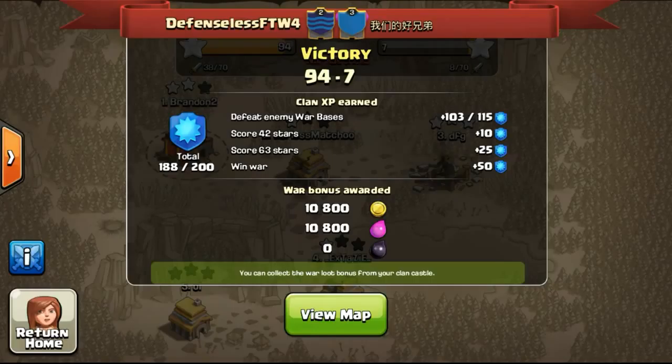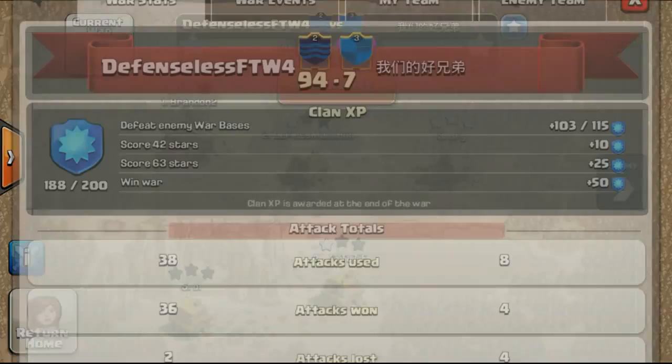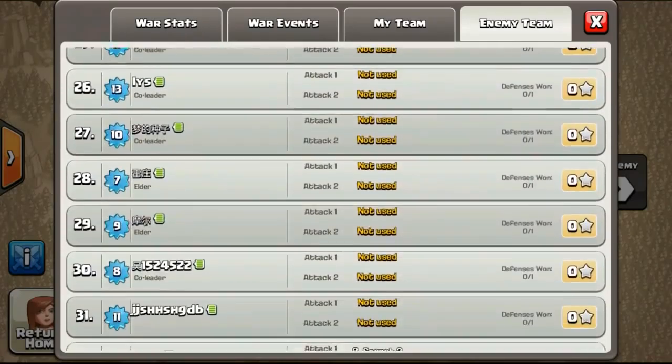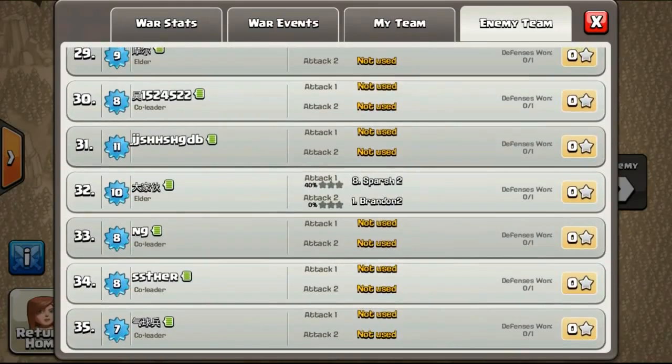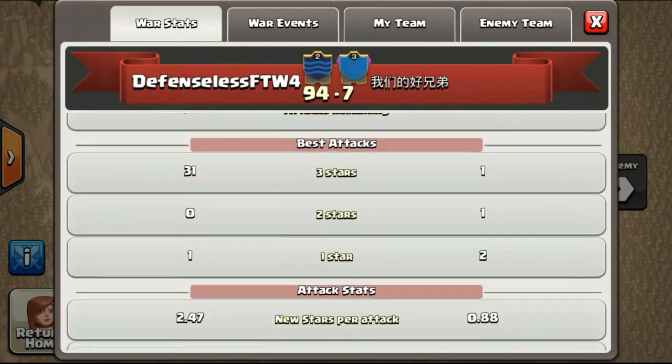This Chinese clan only managed to get seven stars. The clan name is 'Wǒmen de Hǎo Xiōngdì' — I know how to read Chinese because I'm a Singaporean Chinese. The meaning translates to 'Our Good Brothers.' I'm not sure why they didn't finish their attacks, maybe they weren't that active. As you can see they all still have Chinese names, and I'm not sure why they didn't finish their attacks.